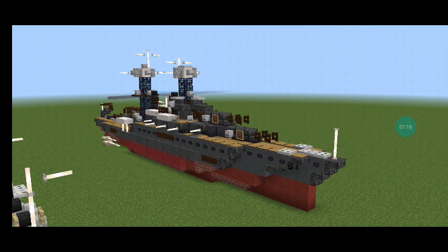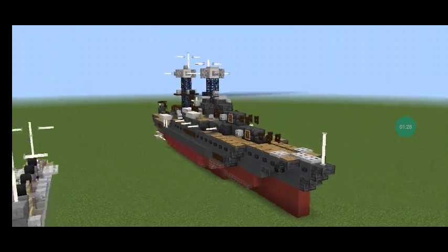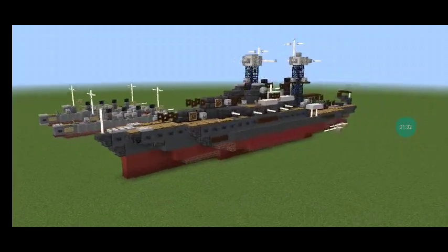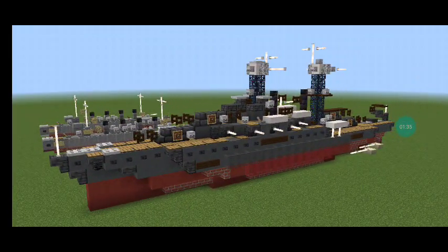The ship was moderately damaged by a pair of torpedoes and a bomb, but a fire disabled the ship's electrical system, preventing the pumps from being used to keep the ship afloat. California slowly filled with water over the following three days and eventually sank. Her crew suffered heavy casualties in the attack, and four men were awarded the Medal of Honor for their actions. She was raised in April of 1942, repaired and heavily rebuilt, and returned to service in January of 1944.